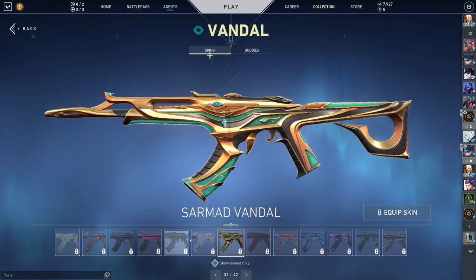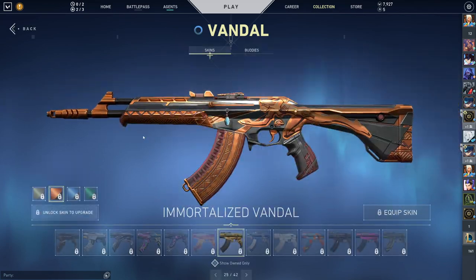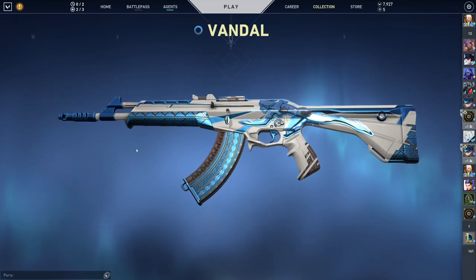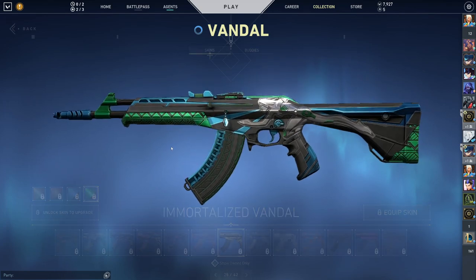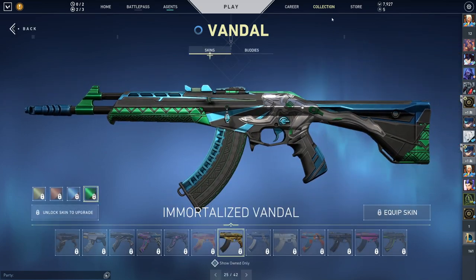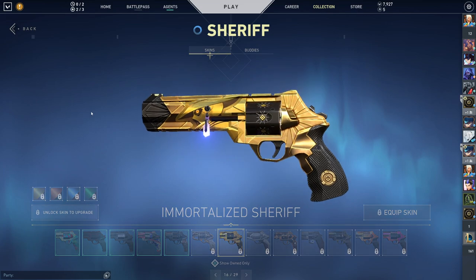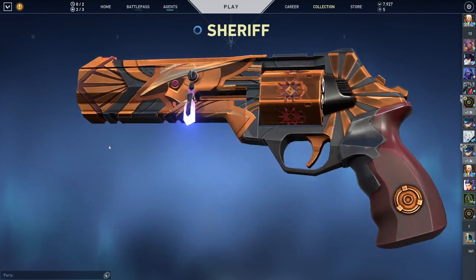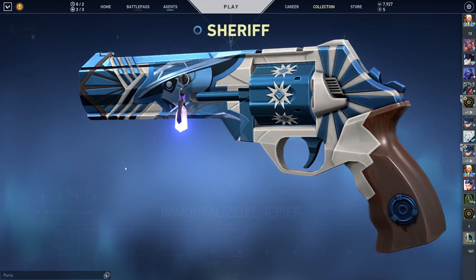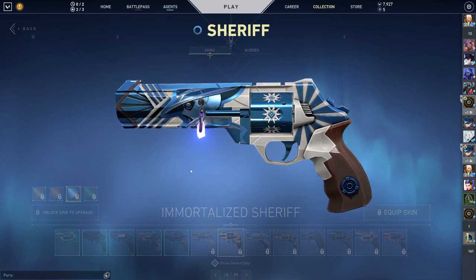We also got the Immortalized Vandal — the Gold looks fantastic, then we got the Bronze, not bad. The Blue looks really clean to me. It's a great Cypher slash Sova collection in my opinion. And the Black and Green also looks really, really clean — especially because the character model is silver on a black backdrop. I think that looks fantastic. Last but not least, the Sheriff — Gold Sheriff, Bronze Sheriff with a lot of detail and little stars. The Blue one — same idea, looks really good. And the Green, which is kind of my favorite color. But the Blue looks really good as well.